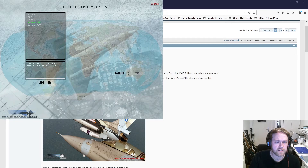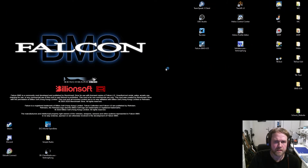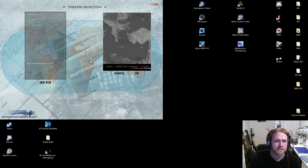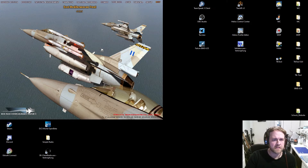Let's see if this works - we'll check it out. If not, sorry for the wasted time, but then we do it the other way around. I just loaded KTO by mistake - let's load EMF, which is the theater we just downloaded. After each change to the theater, BMS closes automatically - that's totally normal. You just have to open it again and then it should open with the latest activated theater. Fingers crossed that this works fine.